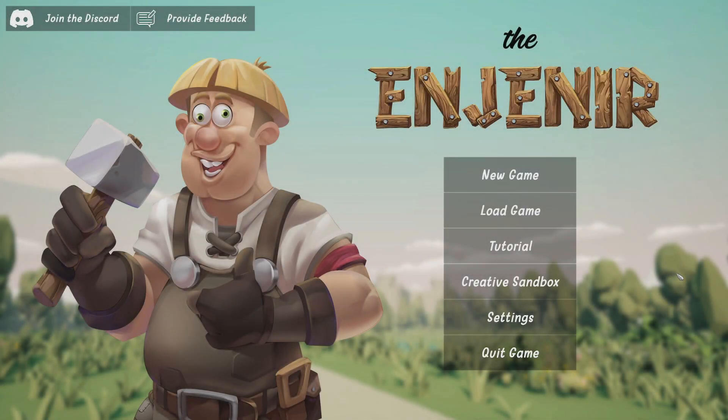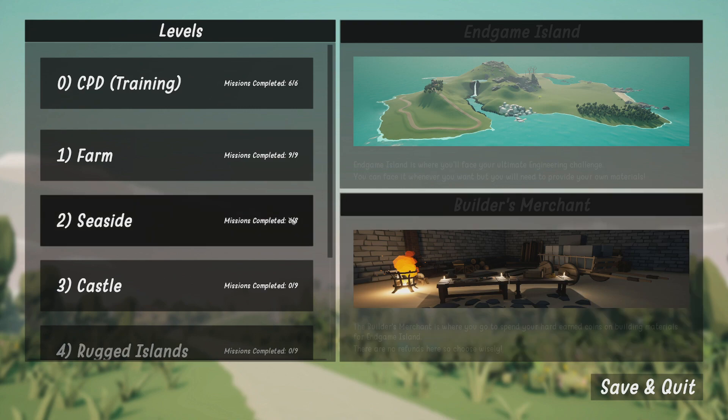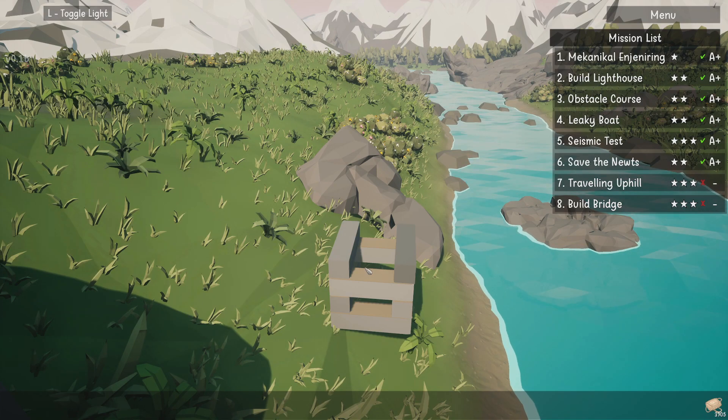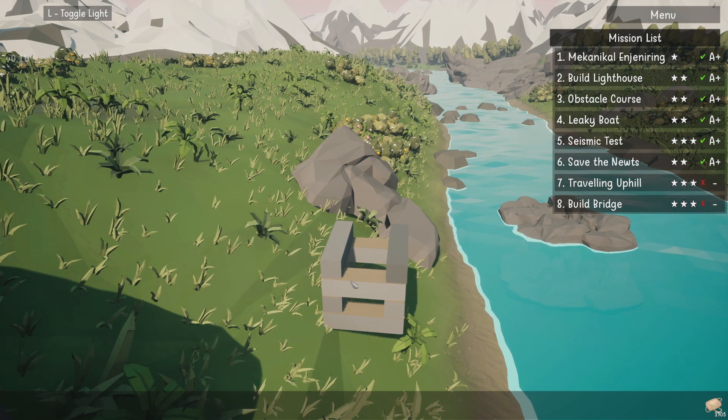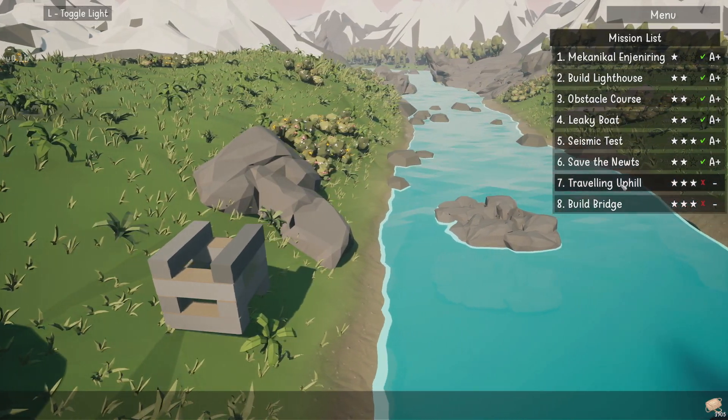Hello everybody and welcome, I'm Son of Mowgef. If it's Monday, I'm playing some of The Enjenir. We had a good time last week with some really strange tasks, and I'm going to see what we've got this week — because I honestly don't know. I really should plan for this, but I don't because it's me. I built a tower of power to stop the boulder of doom.